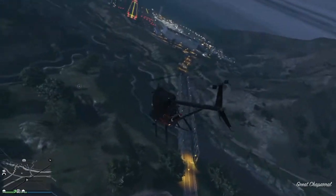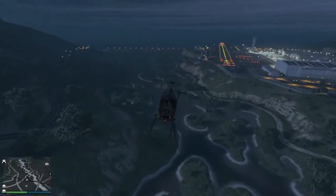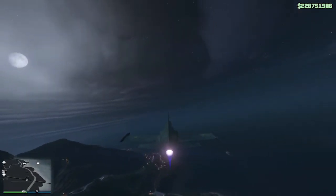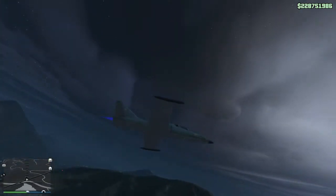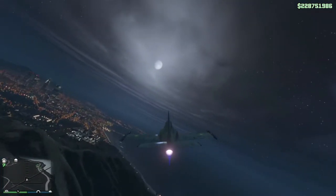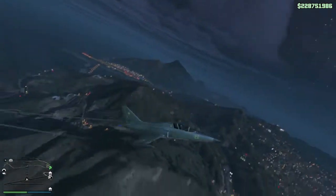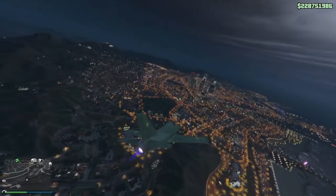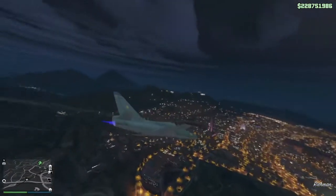Now let's look at the final vehicle on this list — that's number 16, the Buckingham Bezra, which came out during the Flight School update last year. This vehicle can basically keep up with the Hydra or the Lazer in terms of speed and maneuverability, but the one downside is that it has no guns whatsoever. If it had a gun to help defend itself, this jet could have been a good rival to the Hydra or the Lazer in some regards. But alas, it doesn't have any of that, which is why it's low on the list. So that's the Buckingham Bezra, and that's it for this video.